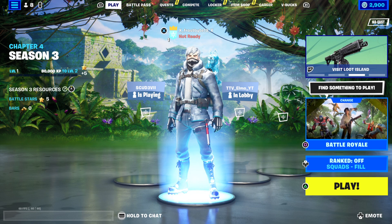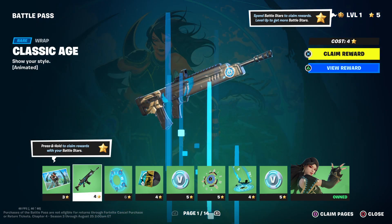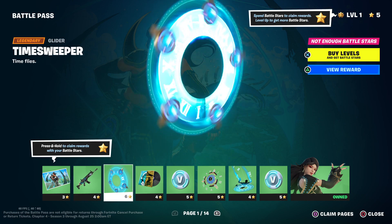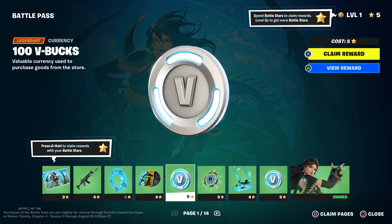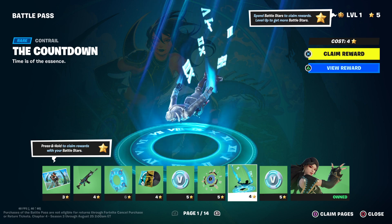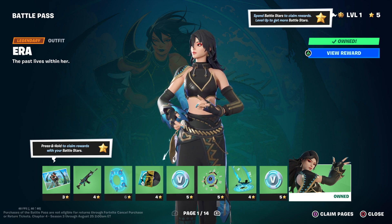Let's go ahead and see what's new in the battle pass. Page one: we've got Classic Age wrap, that's a cool glider. I like that. Time Sweeper, Cease the Future, B-Bucks, Chronos Lock, the Countdown 100, Era - the past lives within her.